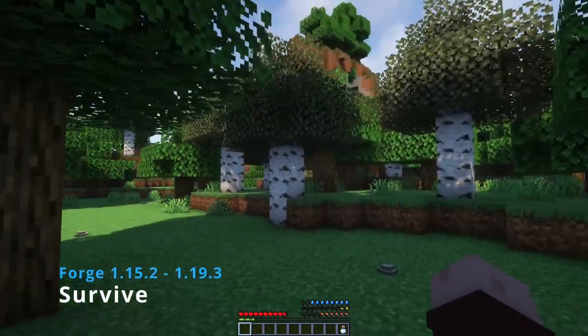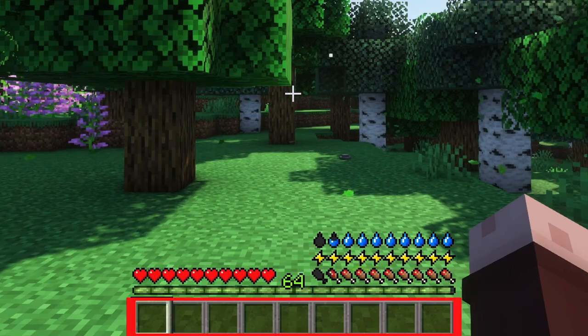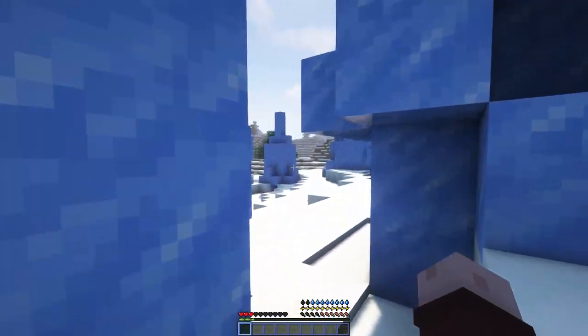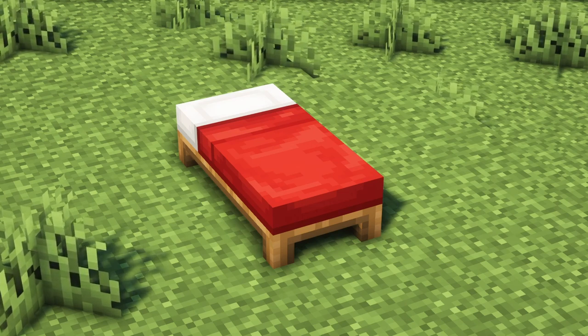This next mod makes basic survival more challenging by adding a thirst, stamina, and temperature bar to your HUD. All these bars are pretty self-explanatory — just make sure to keep an eye on them because you'll die if they run out. This mod also makes sleep more important, and if you don't get enough of it, you'll die.